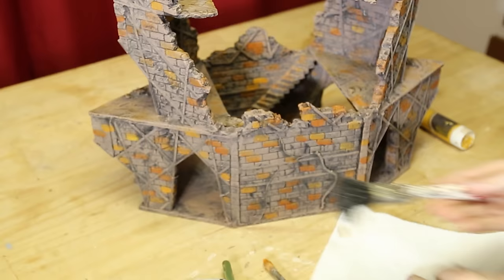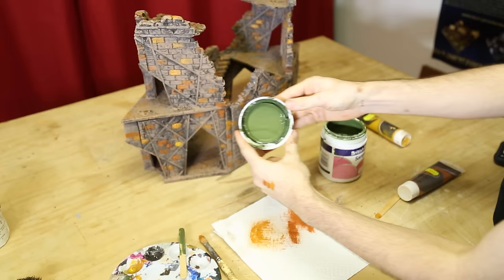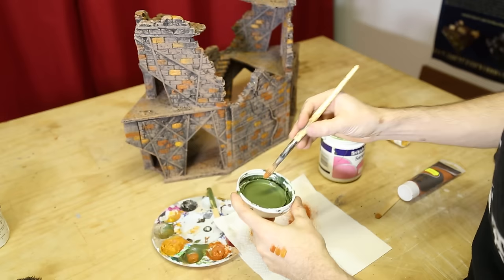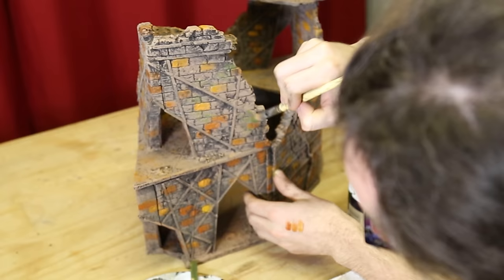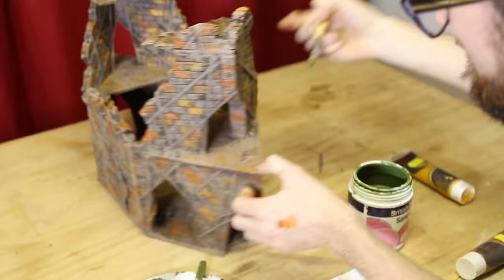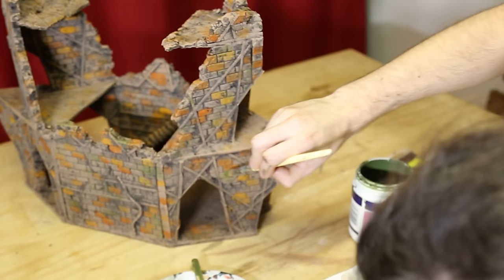Up next, we're going to start to bring in a hint of that natural mossy tone that we see in all our grimy dungeons by bringing in a bit of green. Unlike the undertoning where we picked out individual bricks, this green mossy layer is going to be overbrushed sporadically in different regions of the model. Little clusters of stones will have a slightly green hue — make it really random and sporadic — just these little pops of dark green which give it a really mossy, grimy feel, and they'll blend beautifully into the stonework once it's all washed and dry brushed.